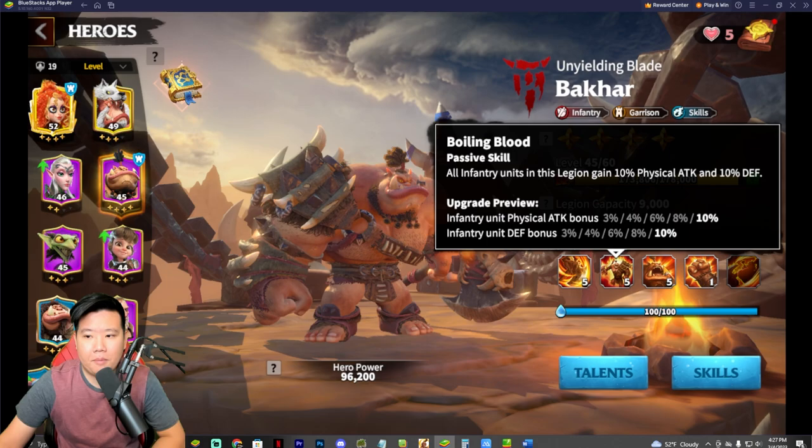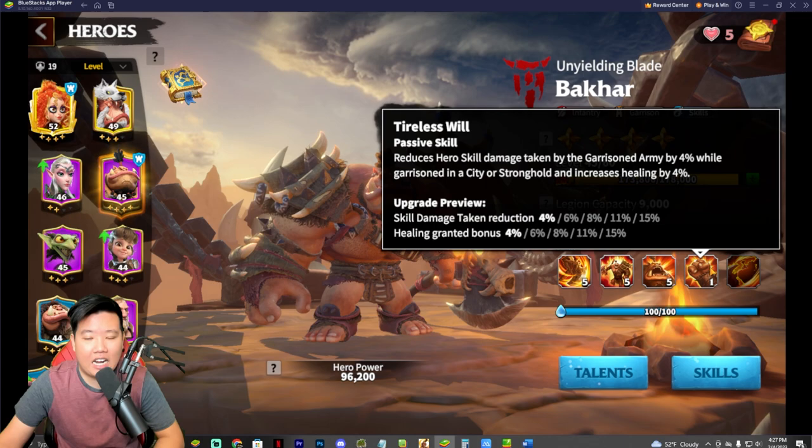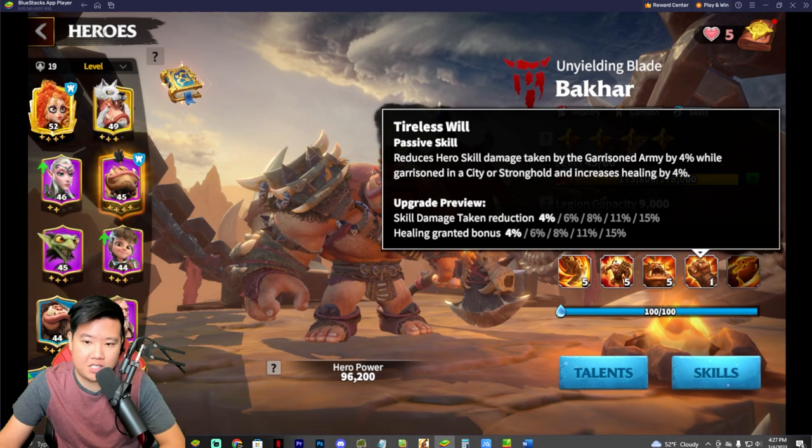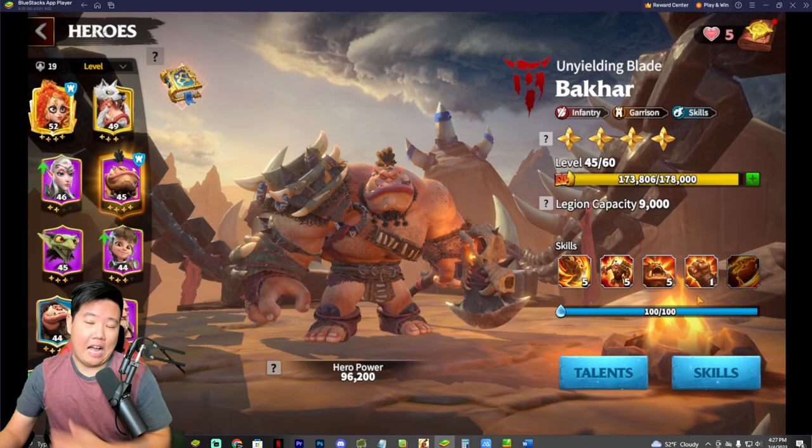Whenever you're garrisoned in a city or stronghold with Bakar, your healing increases by 4%, up to 15% at max level. So I'm putting Bakar at the low end of B tier. I actually use him though — Waldir is probably one of the best starting commanders in comparison to Bakar or Guan Win in my opinion.